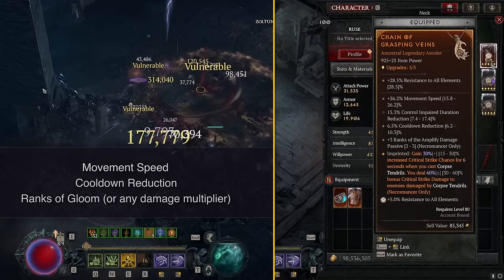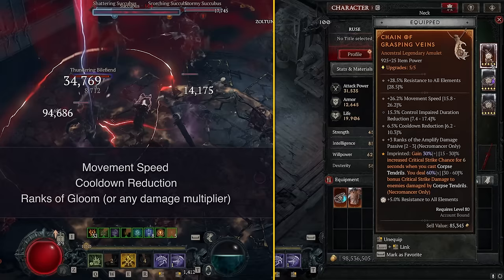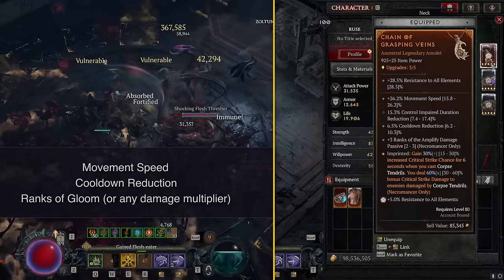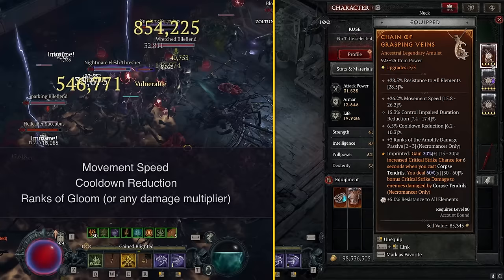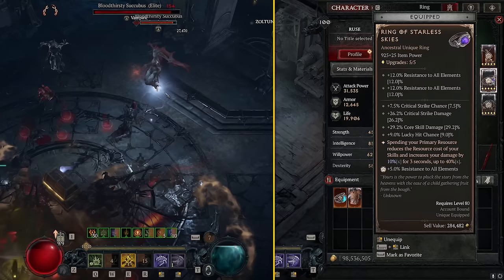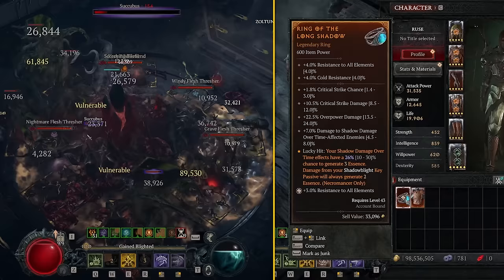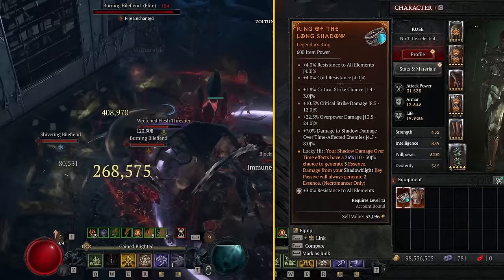On our Necklace, Movement Speed and Cooldown Reduction are the two most important stats. Third, we really want Ranks of Gloom as our best damage multiplier passive — any damage multiplier passive is fine. For the final stat I'm running Crowd Control Impaired Duration, since we have no Unstoppable, but you could run damage reduction or more damage. On the ring, I'm running the Ring of Starless Skies — insanely good. Alternatively, run the Ring of the Long Shadow for almost infinite Essence in AoE, way more than Starless Skies will give. On that ring look for Crit Chance, Lucky Hit Chance, Maximum Life, and Resource Generation.